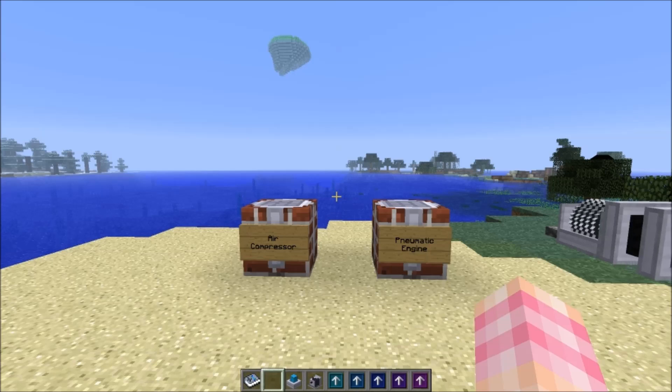Hello YouTube, SentinelH here. Welcome to episode 42 of my RotaryCraft tutorial series. In this episode, we are going to talk about two machines: the air compressor and the pneumatic engine. These are the two machines you can use to transform power from shaft power into BuildCraft energy — Minecraft Joules — or vice versa, from Minecraft Joules into shaft power.